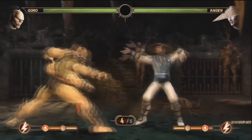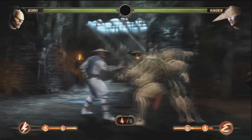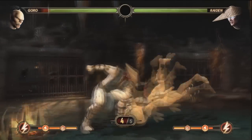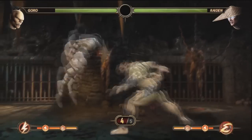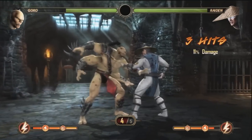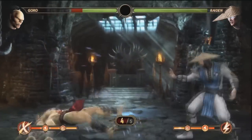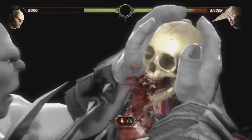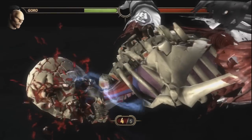I beat four guys so quickly, so I let Raiden cause some damage against me to get my X-ray up, because I wanted to see how powerful his X-ray was — Shao Kahn's is like 52% damage. Look at Raiden's health, it's got to be like 70 or 80% left. Now watch this, it just crushes his skull and freaking smashes him to the ground.